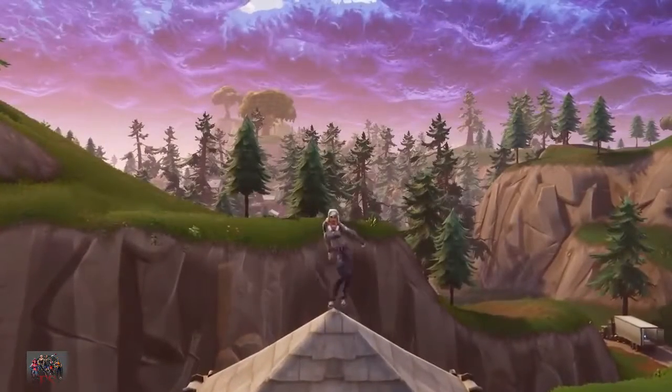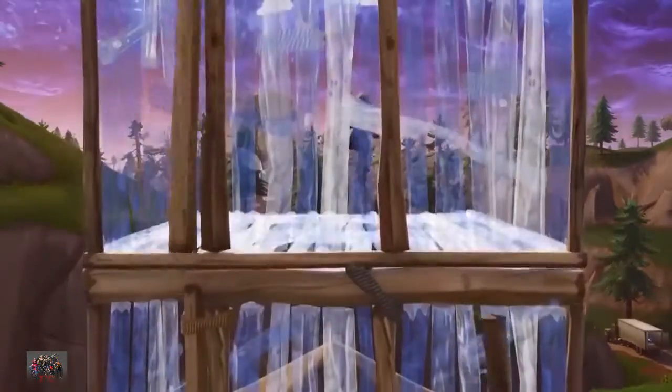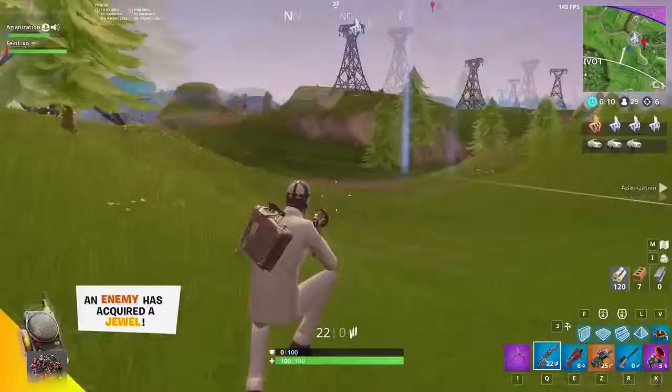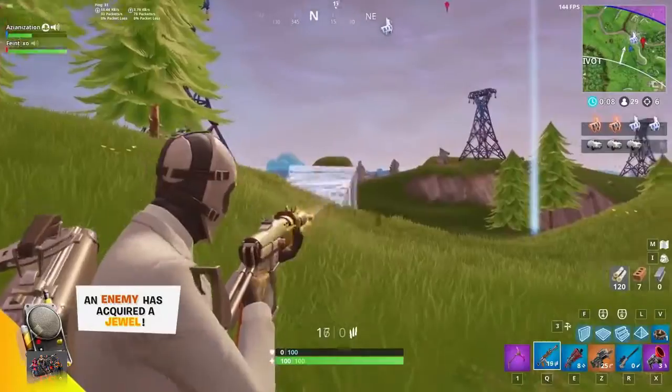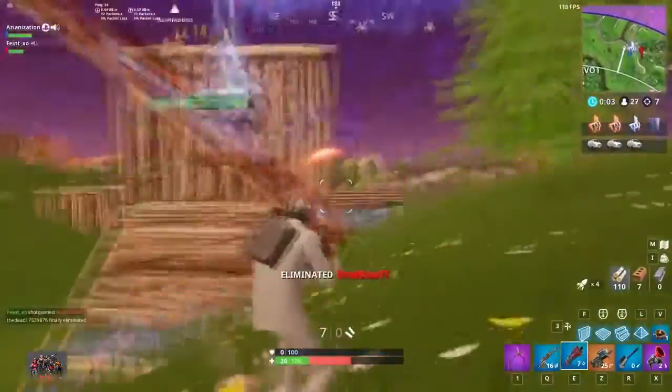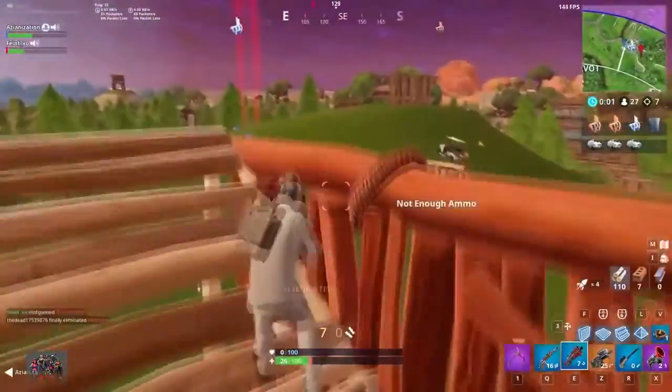Here are 6 ways to improve your aim, presented by Fortnite Master. In this video, we'll be going over some tips for controlling bloom and hitting shotgun shots in close quarter combat, while explaining aiming techniques like tracking and flicking.